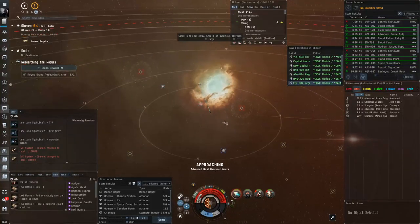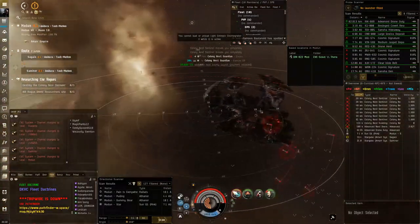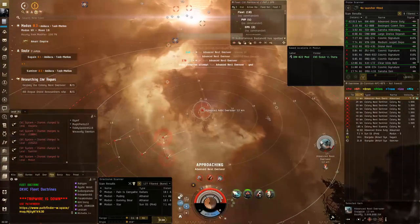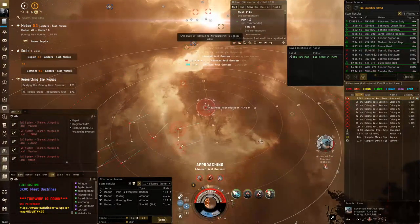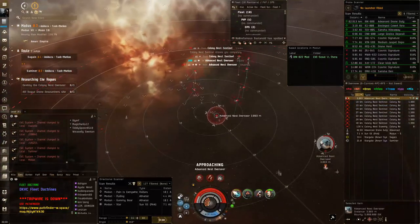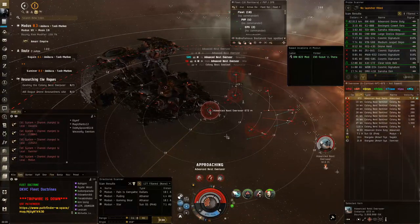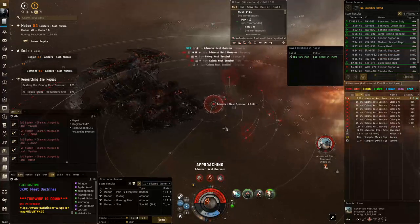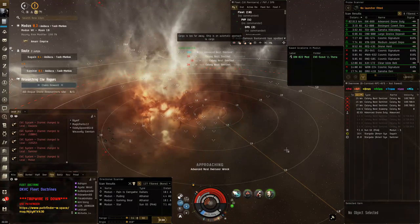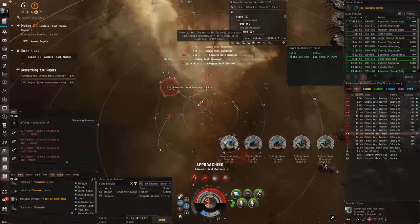I'm overheating both my repper and entropic disintegrator, well within structure in very dangerous territory. There's also an issue with the entropic disintegrator where there's lag between clicking it and it actually firing — it doesn't visually show on the module, so I'd click again and accidentally turn it off. I de-cycled my entropic disintegrator twice against the cruiser, which almost got me killed. I'm just not a huge fan of the Kiki in PVE content; in PVP I usually just orbit tight and it's very strong, but for this it's difficult.